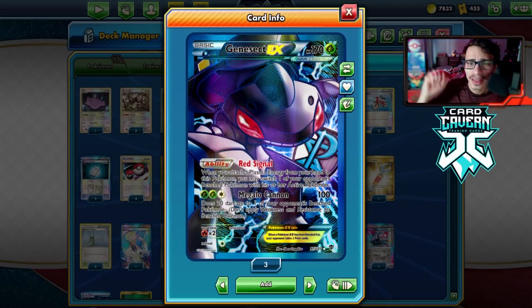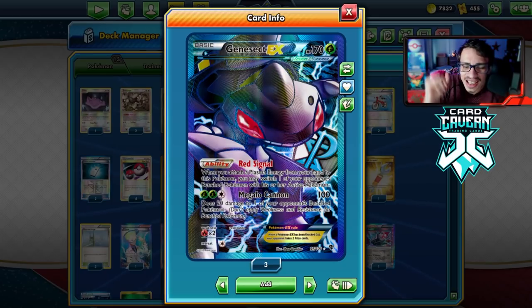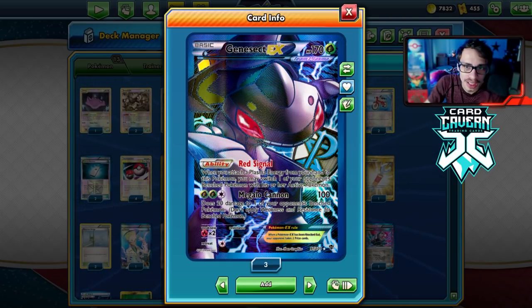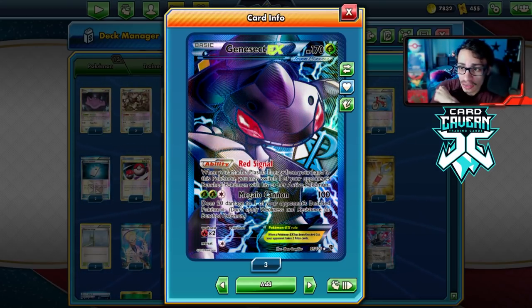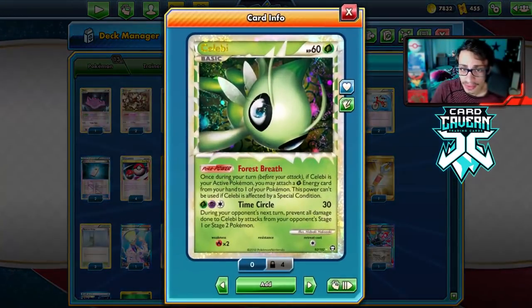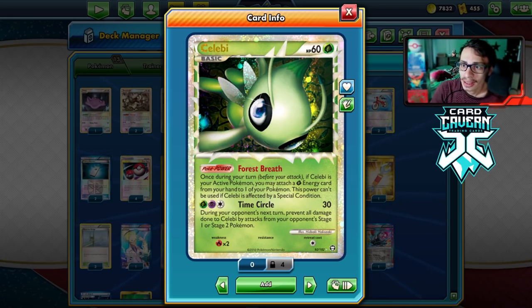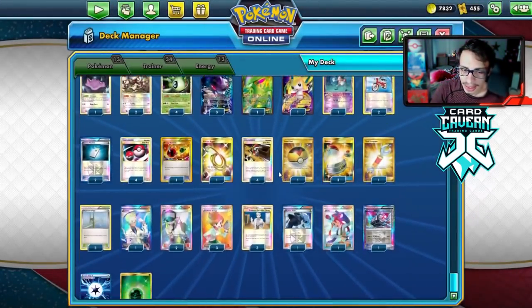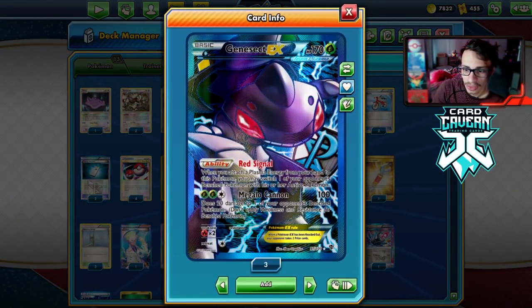Hope you guys enjoyed the Legacy video. If you did, leave a like and subscribe if you're new to the channel — help me reach 17,000 subscribers. Check out Cardcaven down below, use code LDF. Check out the socials — my Twitch, Twitter, and Patreon. If you can afford the deck, definitely play it. You don't really need four Celebis — you can get away with two or three. If you have any from Lost Triumphant packs, play the deck. And if you want to beat the deck, just play a Fire deck. Thanks for watching!